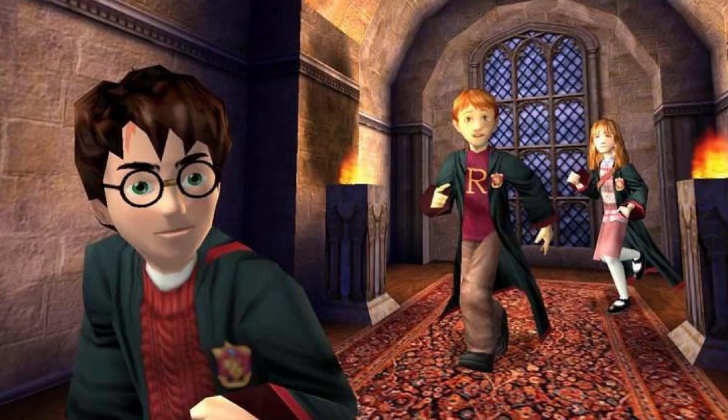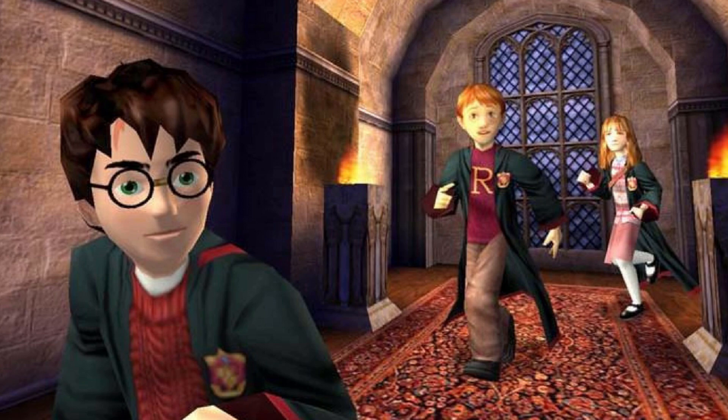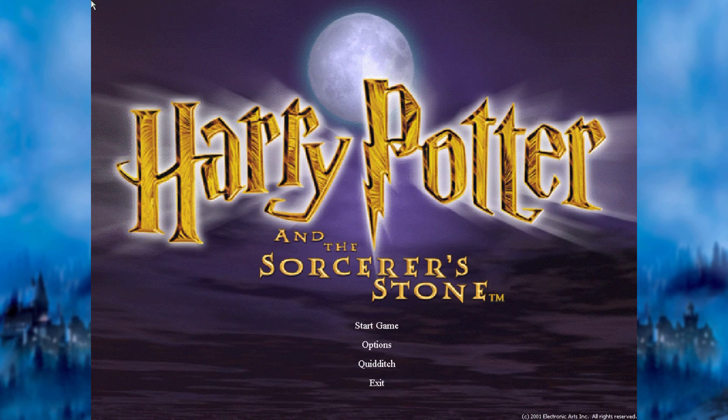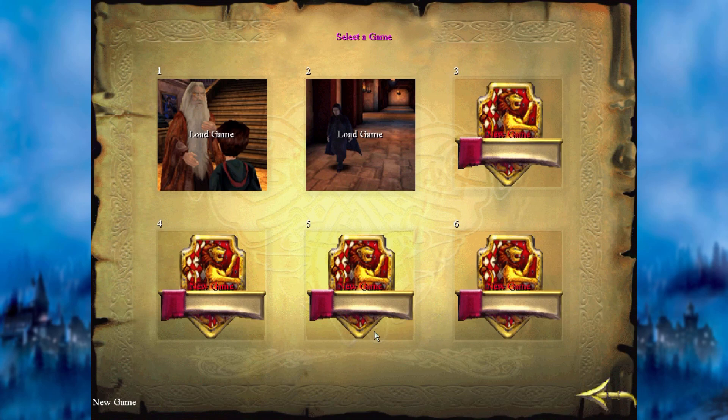I don't have the actual box anymore, but it's on my computer. Harry Potter and the Philosopher's Stone was developed by KnowWonder and published by EA in 2001 to tie in with the release of the first film. Getting it to work in 2020 with Windows 10 involved a bit of a workaround due to a CD check anti-piracy feature no longer being supported, but after getting through that, it actually runs pretty well.